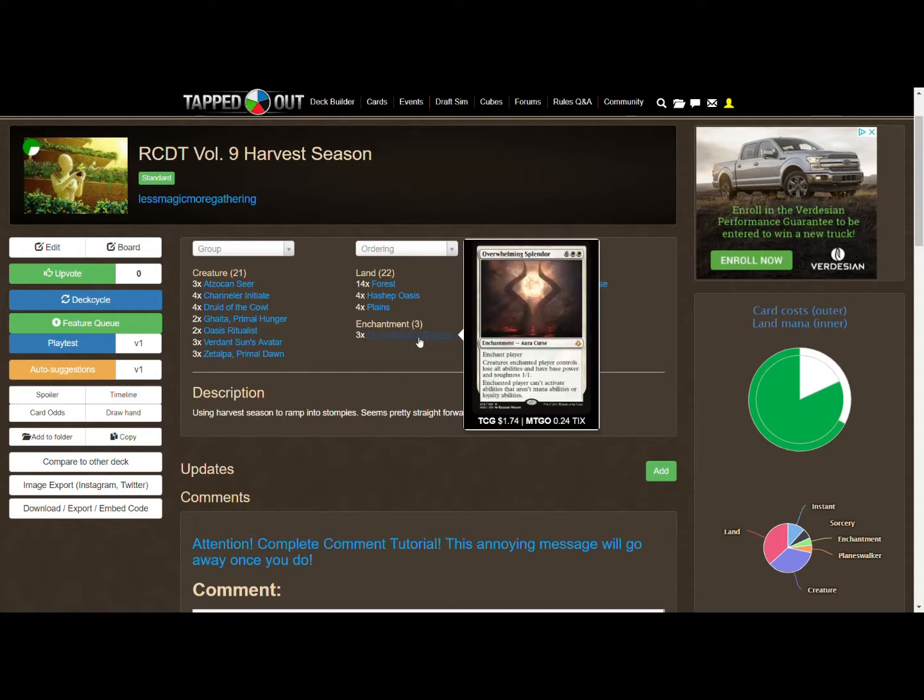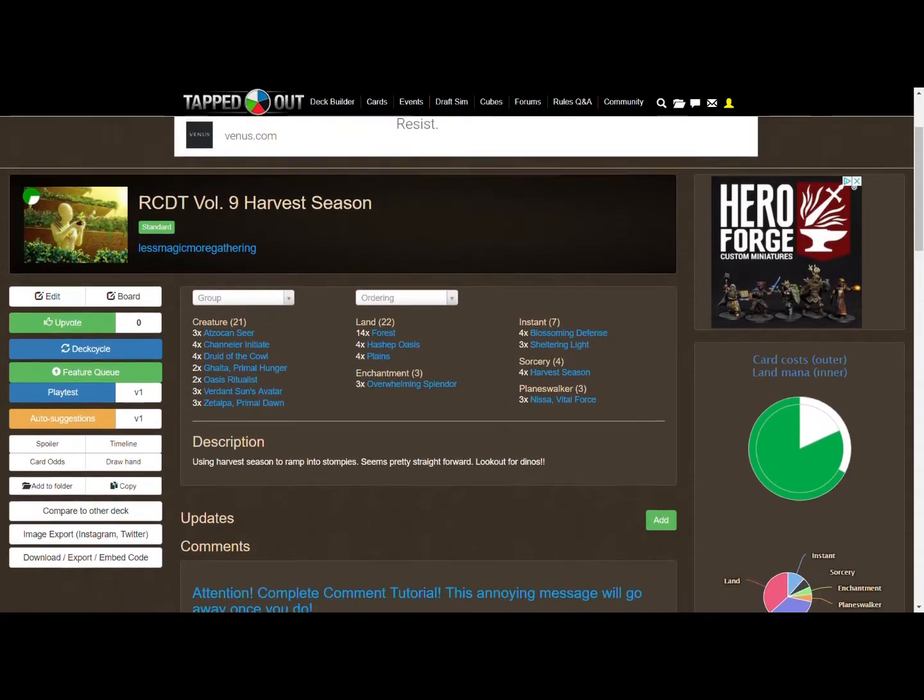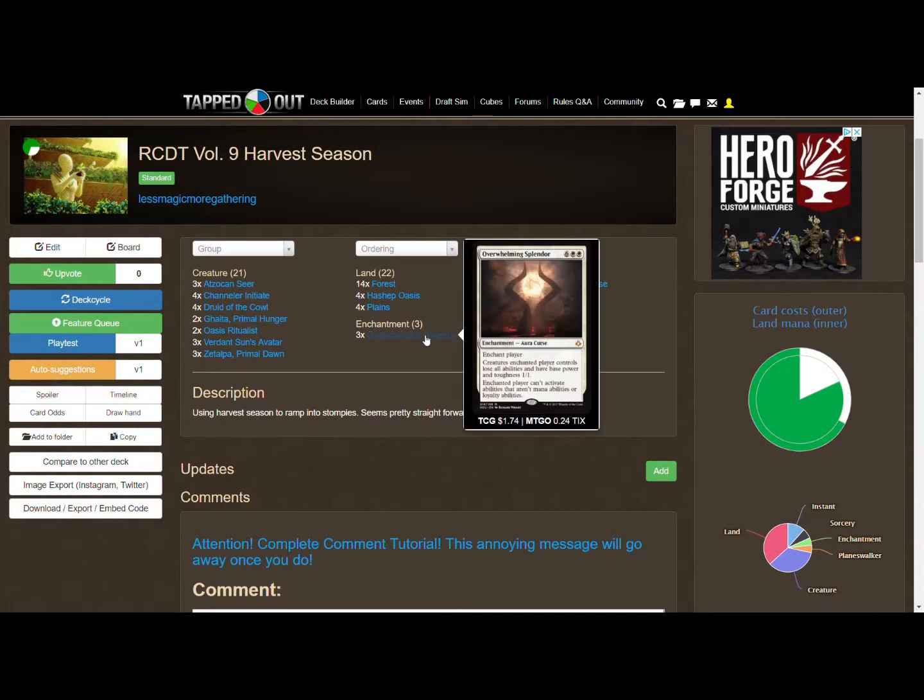The last spell is Overwhelming Splendor. There's not a ton of enchantment removal in main decks or sideboards — though black-blue midrange does run some Negates in the main and sideboard. Overwhelming Splendor enchants a player — probably your opponent — and all creatures that player controls lose all abilities and have base power and toughness 1/1. Talk about dealing with a Scarab God, a Hazoret, or a Glory-Bringer — everything goes to 1/1.